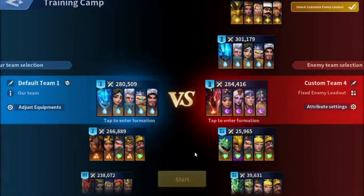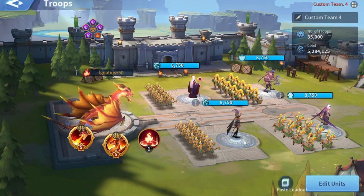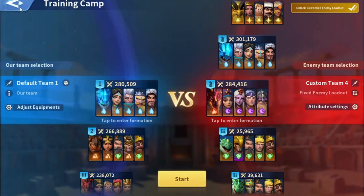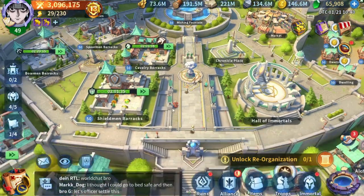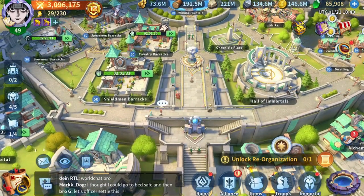So that's the training camp, guys. It's a cool feature, but I think more work needs to be put into it. We need to be able to edit the amount of academy tech and alliance territorial buffs so we can test more accurately and get better results. That will be all for this video — thank you so much for watching, don't forget to subscribe to the channel, and have a wonderful day.